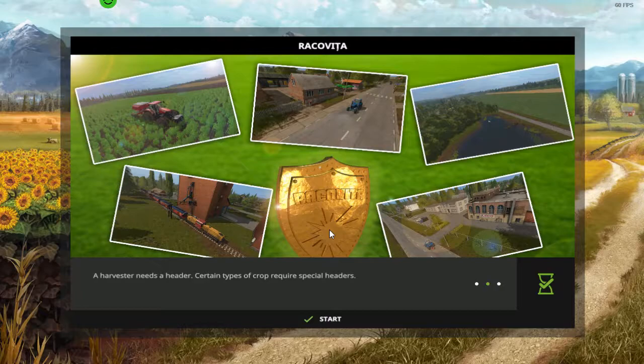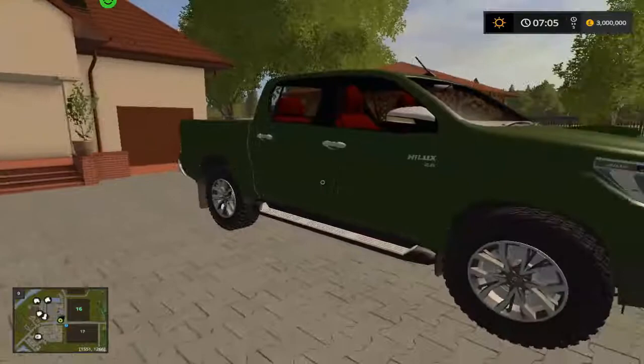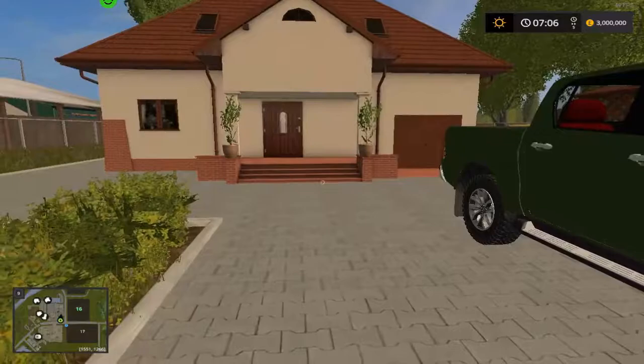Hello and welcome to another let's play with Yo-Yo. This time we are in Romania - we're going to have a little challenge. I don't know how you say this - 'Racco Vita' - we're going to call it Racco Vita. So let's have a little look at it then shall we. Here we are, this is our starting point, this is our house and this is our family truck.